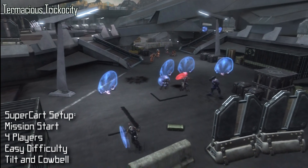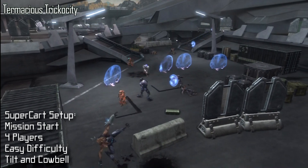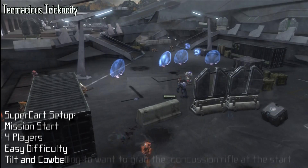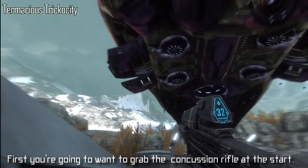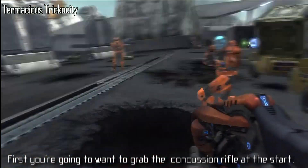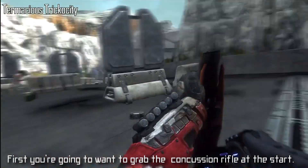For the Super Kart setup, start Oni Sword Base at Mission Start. Make sure you have a team of four players, and you're going to want to have it on easy with Tilt and Cowbell Skulls enabled. Then have one person grab the Concussion Rifle from the Elite that drops in the dropship. You'll need it for later, and it's on easy so it shouldn't be too difficult.